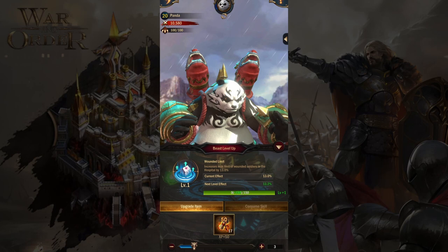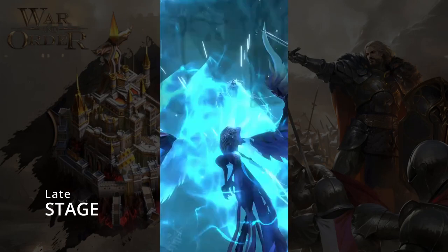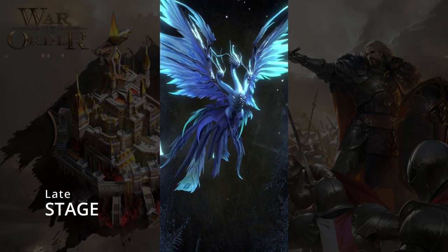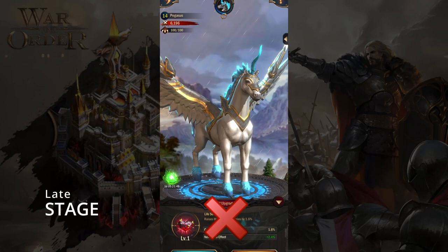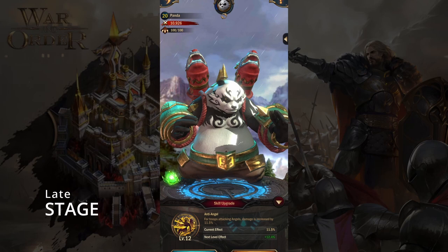I recommend getting Resist Magic or Steel Skin as your second item. The first two key options are Steel Skin and Resist Magic. Avoid Force Expansion and Life Source — they don't have as much of an impact as damage increase or damage reduction items. For the third item, Anti-Angel is a superior choice because angels have a large impact in the late game.